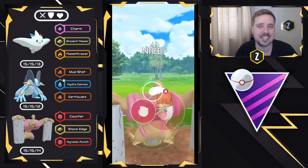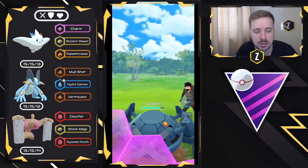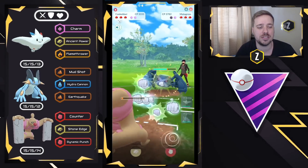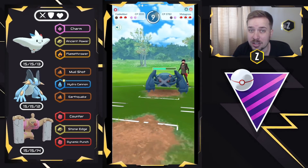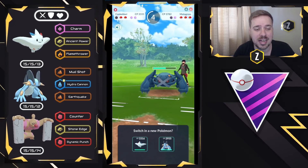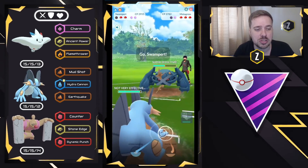Metagross, having that Psychic-typing, does well against fighters because it only takes neutral damage, but we do pull out a shield with Dynamic Punch, which is always great. So we got ourselves Shield Advantage, which is always the play with Conkeldurr safe swap. Stone Edge gets a shield from Flyers, and Dynamic Punch got a shield from Metagross, so we're going to have to come in with Swampert now.